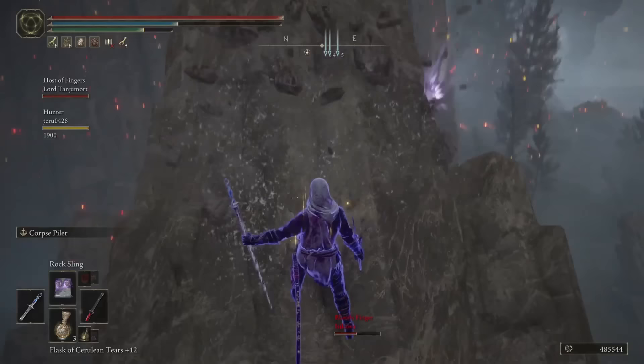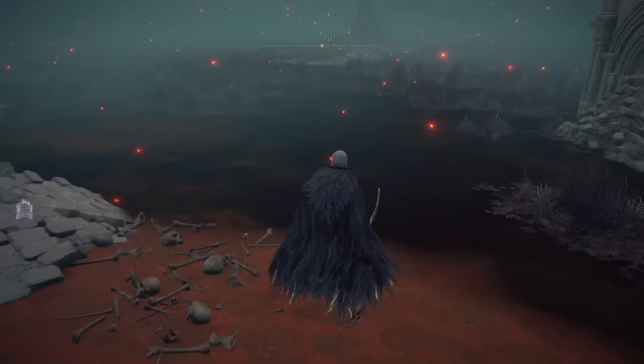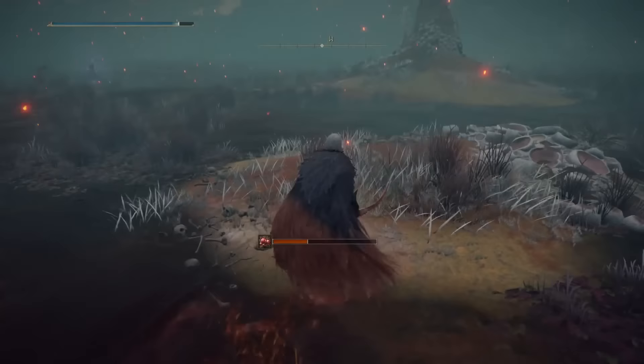Sometimes golden leaves will fall from the sky, granting you a buff to your rune acquisition and item discovery. When forced to traverse lava, scarlet rot, or poison sections, use the quick step or bloodhound step ash of war — you will get out of there much easier.